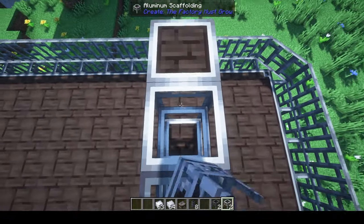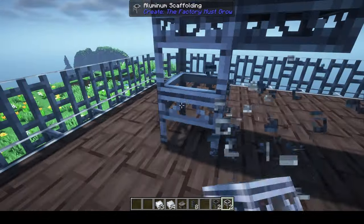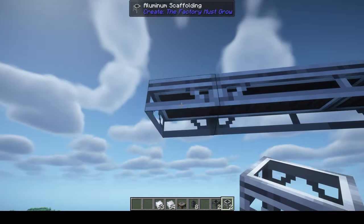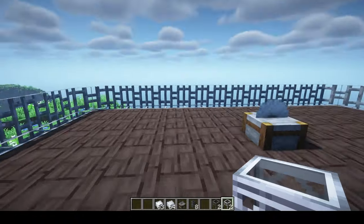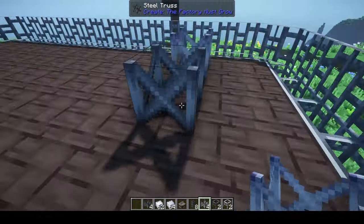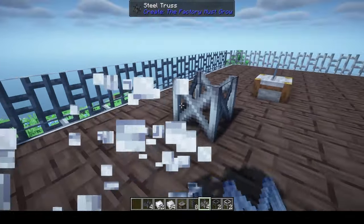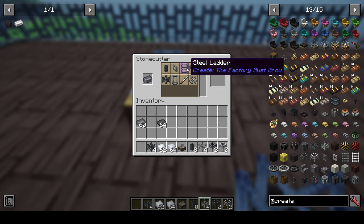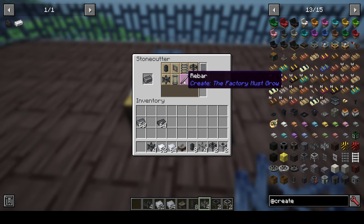One difference from vanilla scaffolding is that these won't fall if they're unsupported. The trusses are just a decorative block that look really nice in builds. The ladders work correctly as well. The rebar and screws are crafting components we'll use for different machines; the rebar can also be put into concrete, which we'll look at shortly.